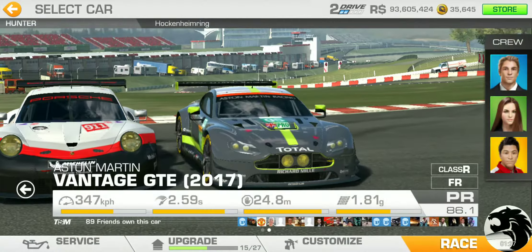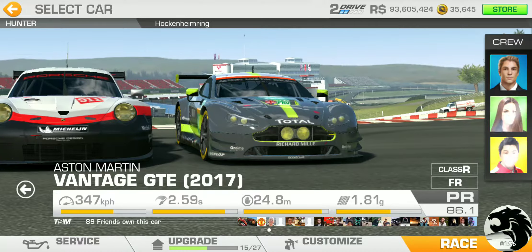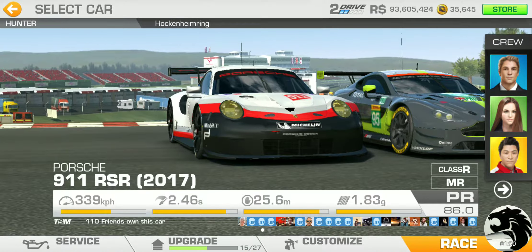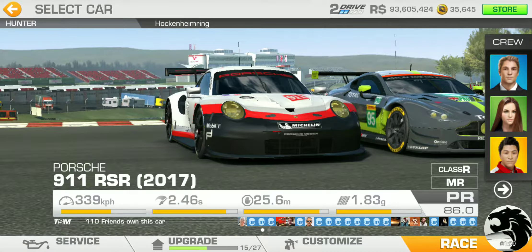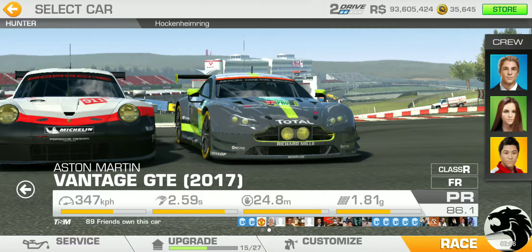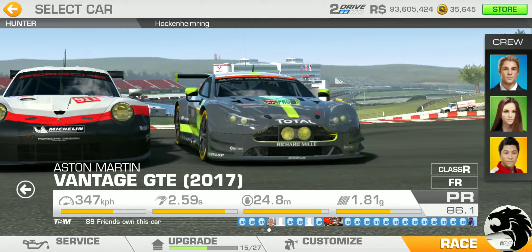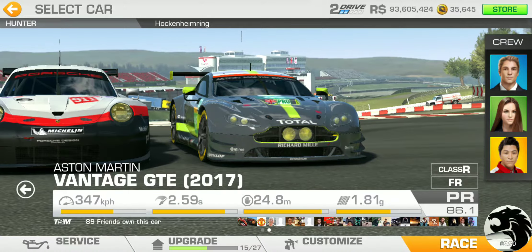Starting at Hockenheim, my GTE has a PR of 86.1 and the 911 RSR has 86 — pretty comparable. The GTE has significantly higher top speed and quicker acceleration, while braking distance is 24.8 vs 25.6, so the GTE brakes slightly better. Overall grip is 1.83G versus 1.81G, so the 911 RSR is the gripper and the GTE is the sprinter.